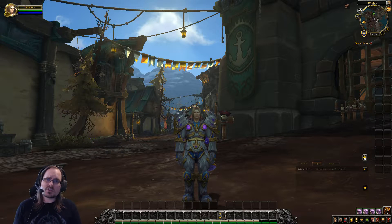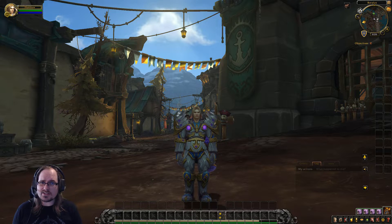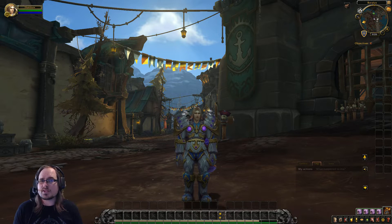Let's kick things off with our introduction to the Protection Paladin. Protection Paladins invoke the Holy Light to protect and heal their allies, as well as incinerate their foes. They wear plate armor and use a variety of one-handed weapons along with shields to defend themselves and deal damage.